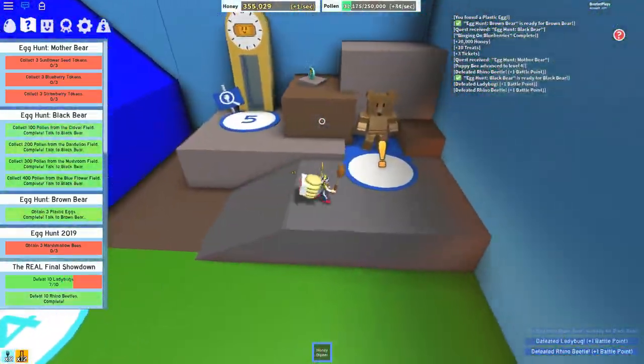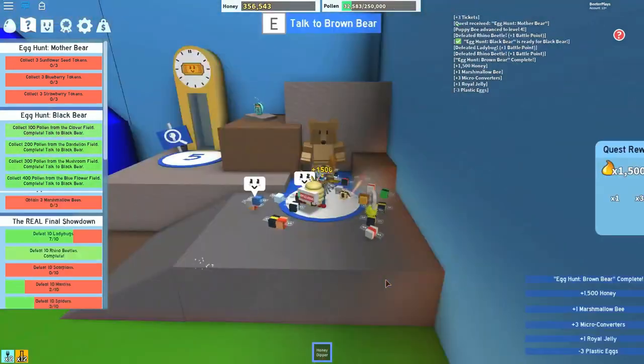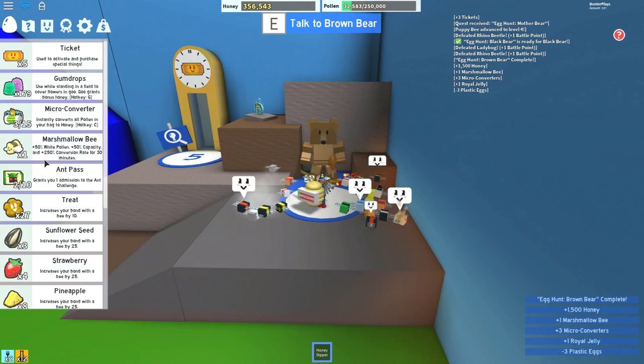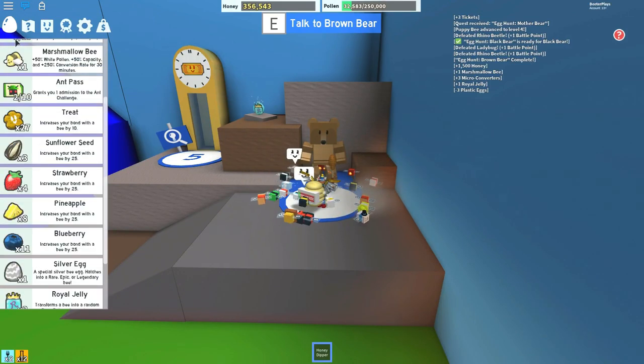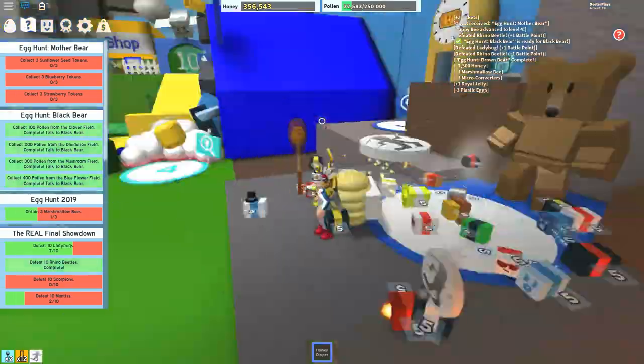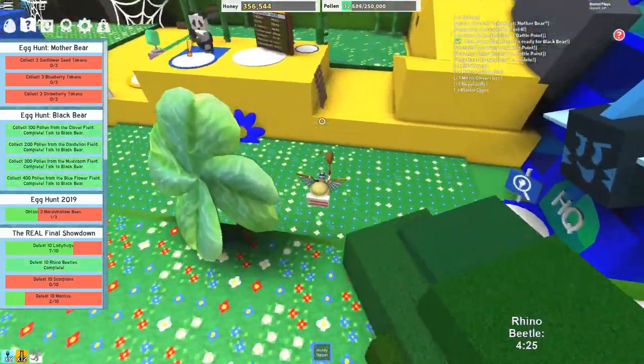I got all that done. We're going to talk to the Brown Bear now because we've gotten his three little plastic eggs, so he's going to give you one of the eggs that you need for the event. You can check the question mark in your inventory to see the missions.